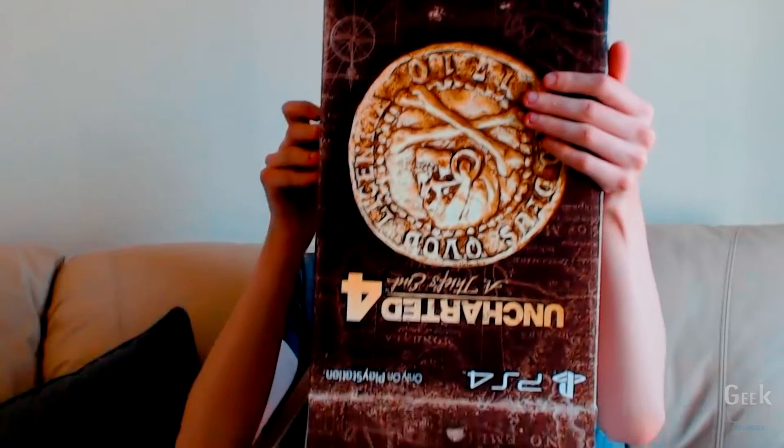And then we have a downloadable code. Oh there's a box in a box! Where's the top? Here it is.